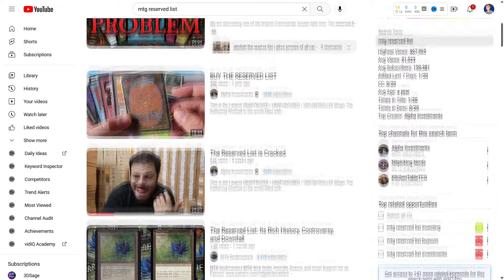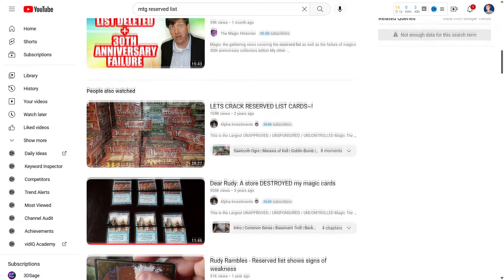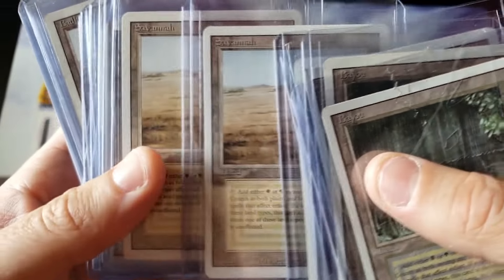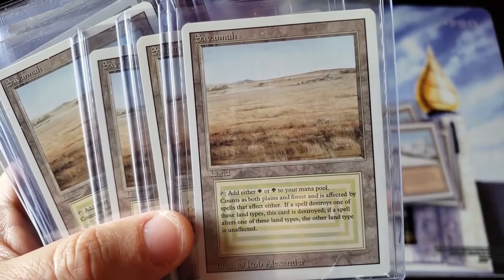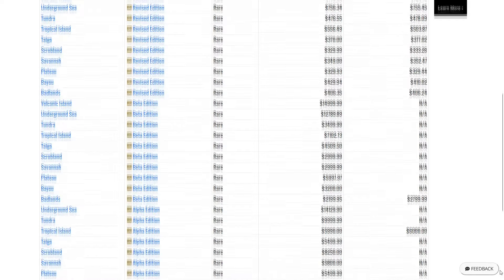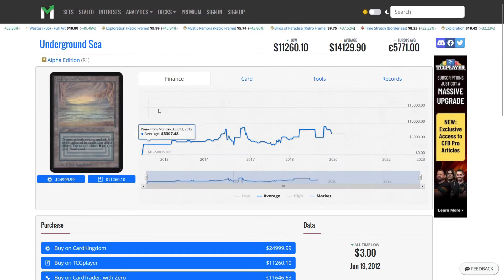This is the most controversial decision Wizards has ever made, with players, collectors, and even the developers of the game still debating its merit. Personally, I'm on the anti-reserve-list side. Dual lands are probably the most playable of all the reserve list cards — every other card on the list is either worse or so broken that it's been banned in basically every format. All this coupled with the fact that these cards haven't been printed since 1994 means some of them can go for well over $10,000.